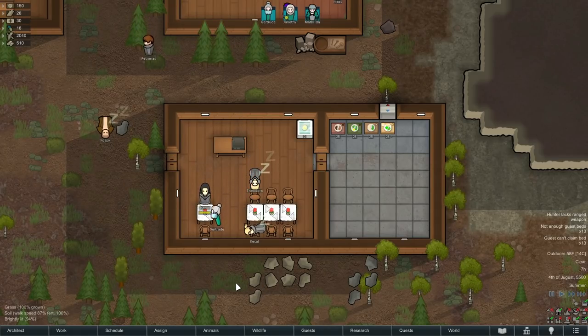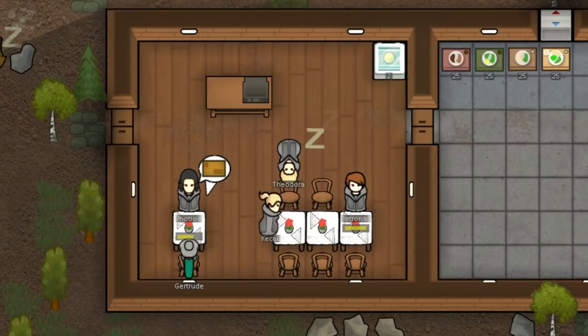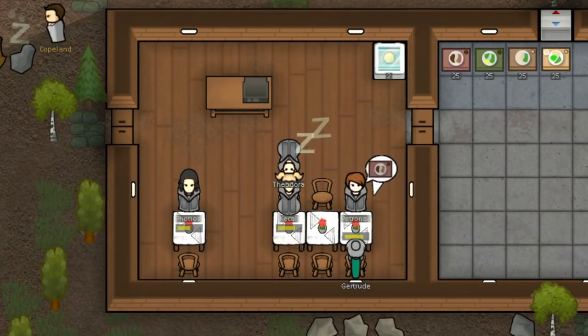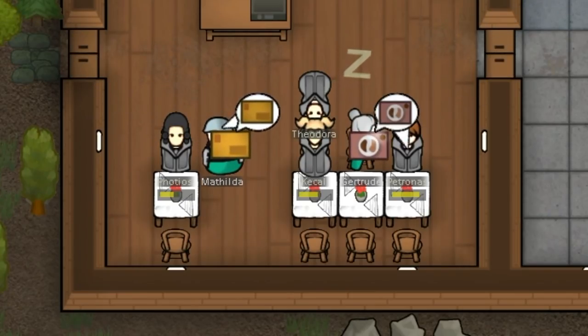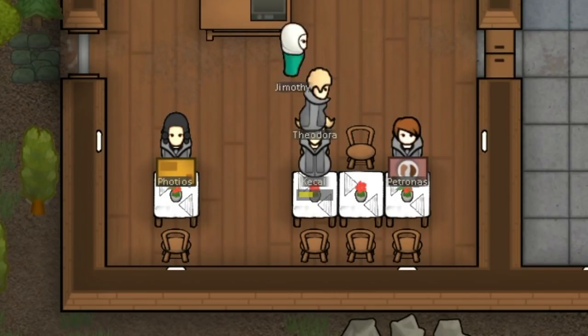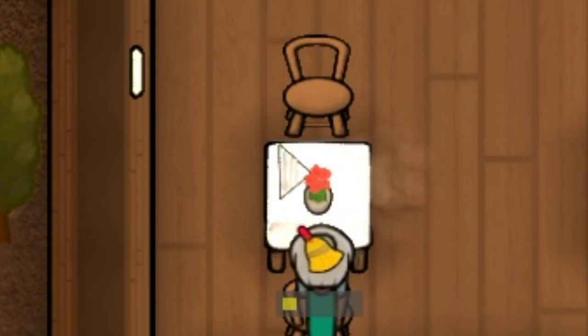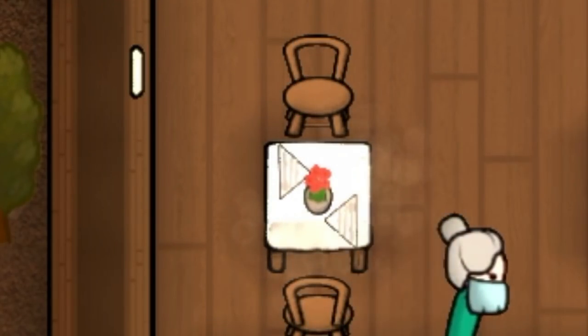Let's watch how this all works. We have guests coming in and one of my pawns going over to take their order — you can actually see the little order pop up, which is so cute. Then my waiter goes and gets the food and serves them. The guest eats, leaves, and then the waiters actually bust the tables and refold the little napkins. I think this is so adorable.